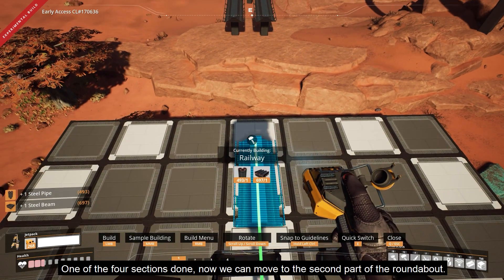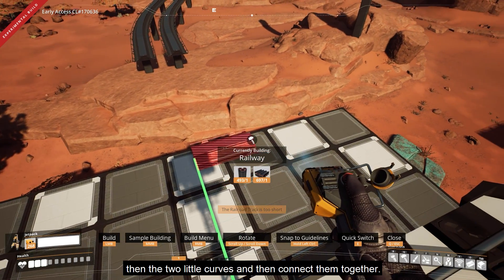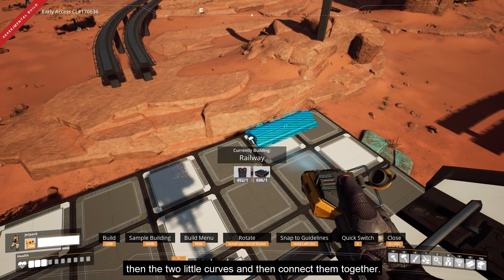Now we can move to the second part of the roundabout. Repeat the process as before: build the short railway piece, then two little curves, and then connect them together.